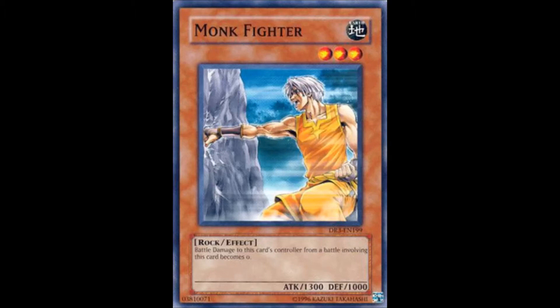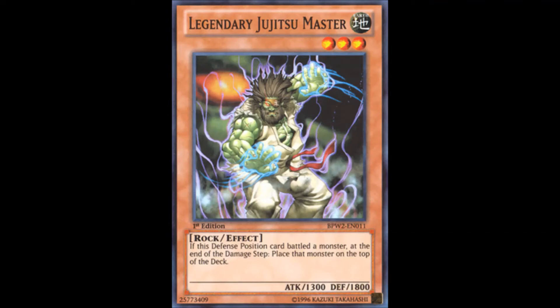Next up we have another level 3, our final level 3, and it only belongs to the archetype due to lore, just like Chusuke. That is Legendary Jujitsu Master. If this defense position card battled a monster at the end of the damage step, place that monster on the top of the deck. The best thing I can say about this is it's actually better than Garmer of the Nordic Beasts — and that's about as far as it goes. There are way better cards than this.